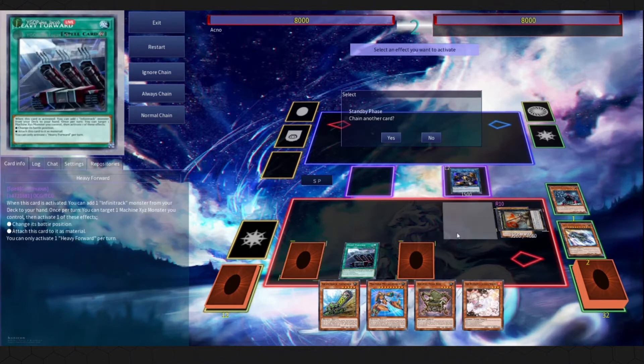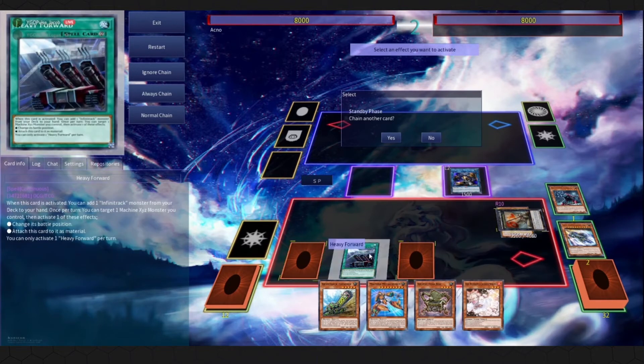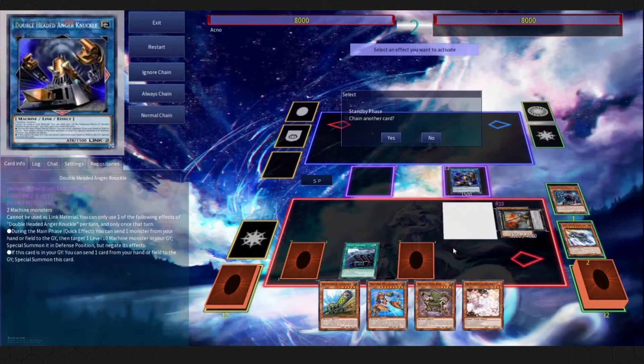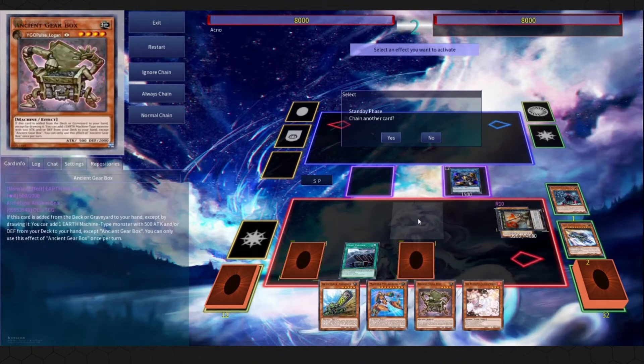Box then gets the search since it was added from the graveyard back to hand. You get trencher and anchor drill — save anchor drill for next turn. With river stormer you can basically access everything. This is a very strong board — it might not look it — but your opponent faces two set cards, heavy forward for your next turn to put something underneath dora again, and you still have four cards in hand. A lot of board presence, hand presence, and powerful follow-up with trencher and box in hand.